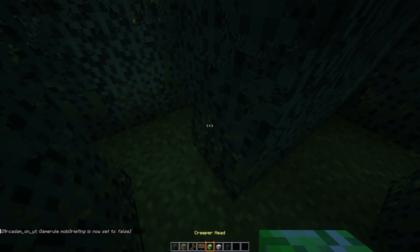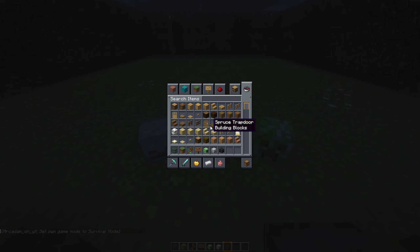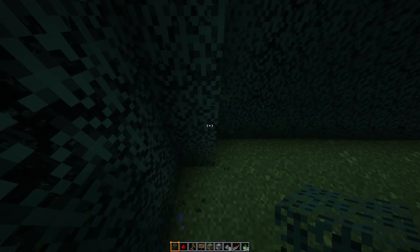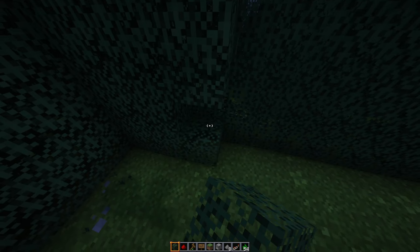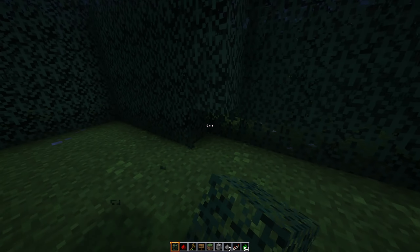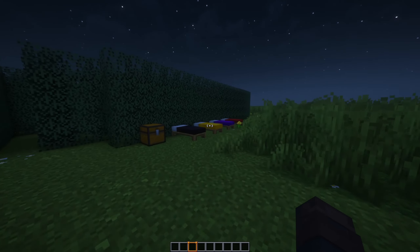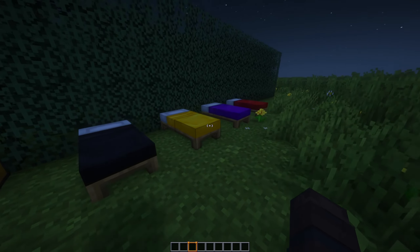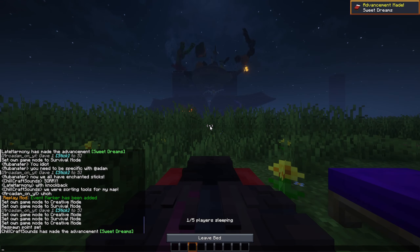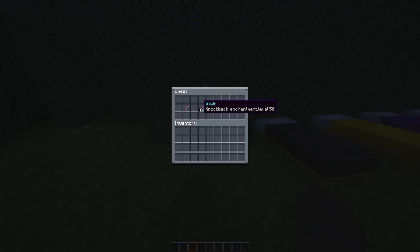I started off simple and just placed a few mob heads around — I'm hoping the people think they mean something like left or right, but I just placed them randomly. They mean nothing. Then I added another layer around the middle part; I didn't want it to be too obvious that the goal was the middle. I added four beds, colour coded of course, because you might need to respawn. I also added into this chest some sticks enchanted with knockback — it'll all make sense soon. And I filled the middle with deepslate.